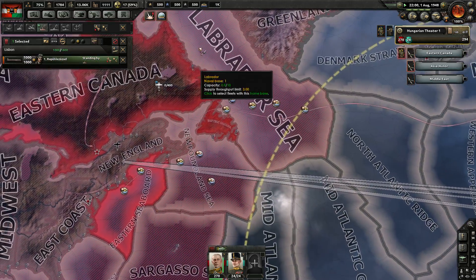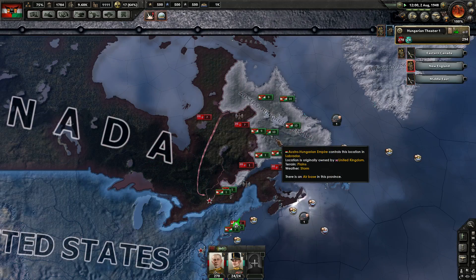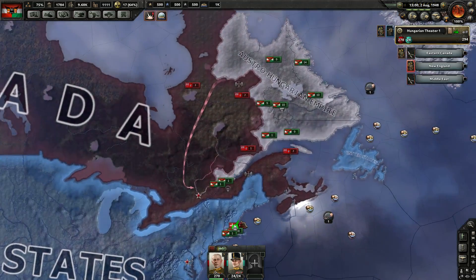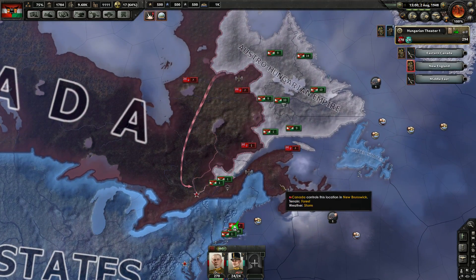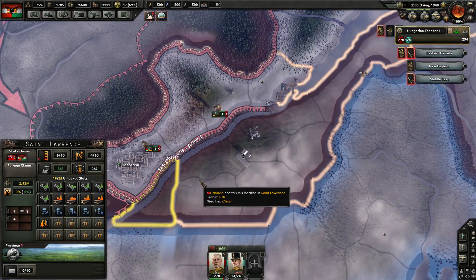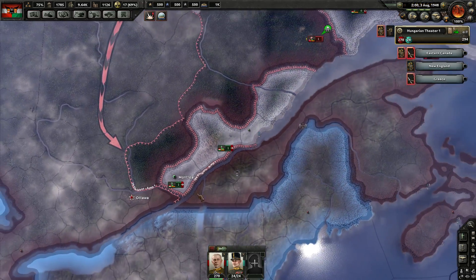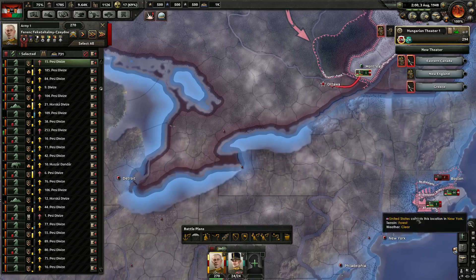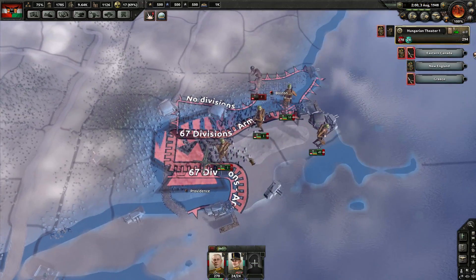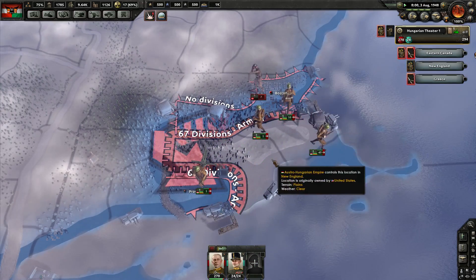These planes are going to park themselves in there. We don't have air supremacy, so we need to bring some fighters over as well, which will go down here. We've landed — nice! Get into Providence straight away. We're getting into Boston too.